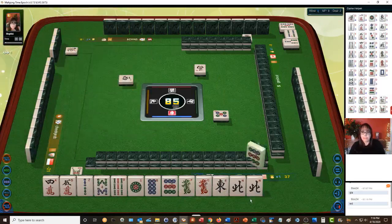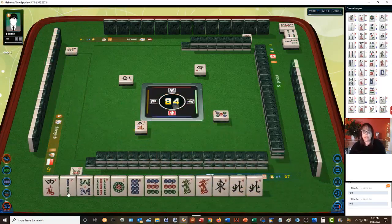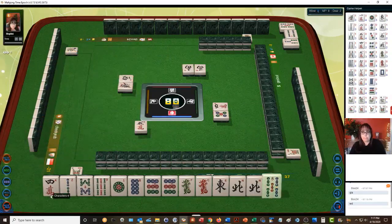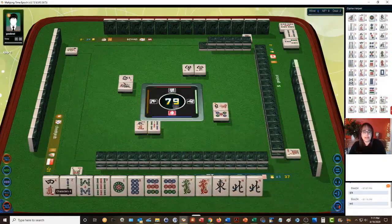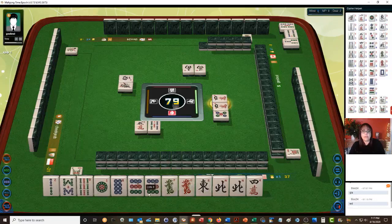The other thing I was thinking is outside hand or pungs of terminals and honors. Outside hand is pretty flexible — it's number 55, four points. You have to have a one or a nine or an honor (winds and dragons) in each block. We're set up for that pretty well here. I think we should try for outside hand instead of the lesser honors and knitted tiles. Four characters — we'll discard that.